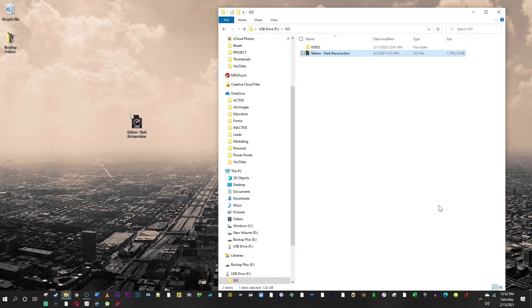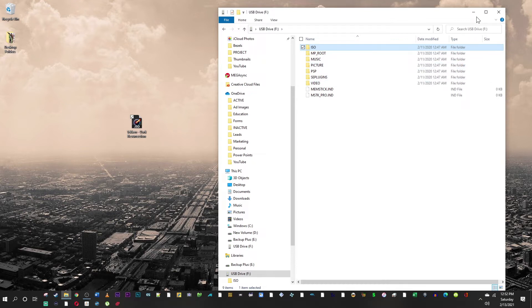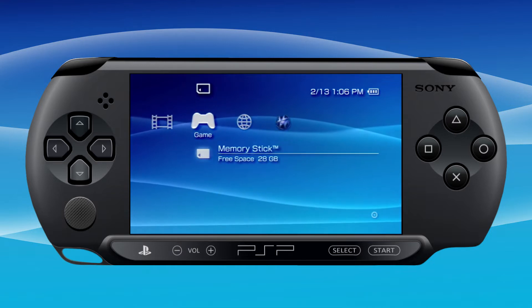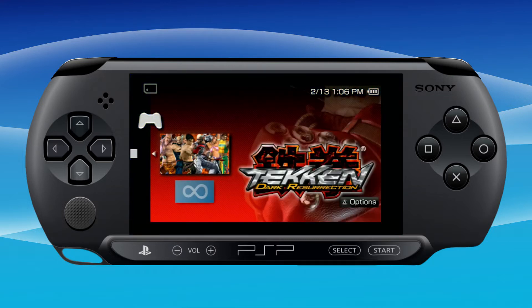All right, there is my backup copy of my physical game, Tekken Dark Resurrection. We're going to exit out of here and head over to the PSP. Scroll over to the games column, go down to your memory stick, and there is Tekken Dark Resurrection. The video capture made this weird little box but it didn't look like that on the PSP — just something to do with the video cable I'm using.